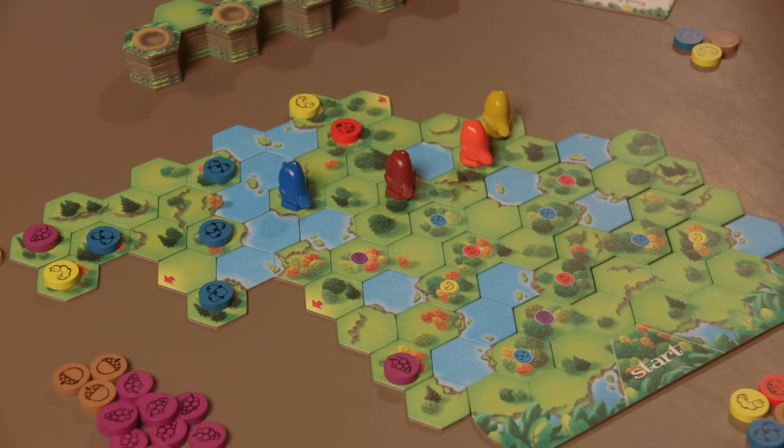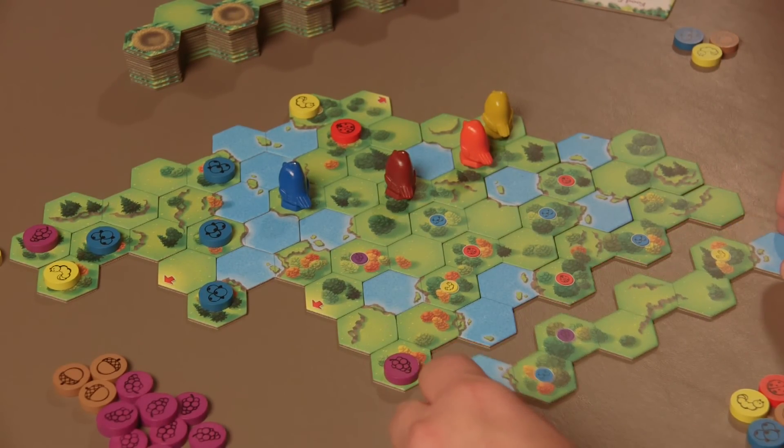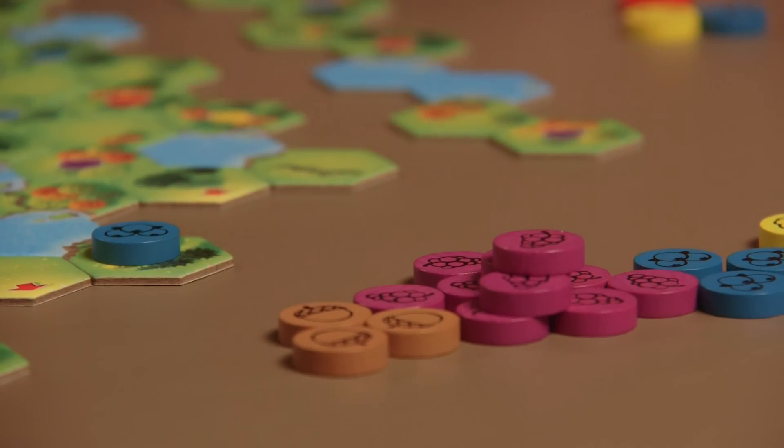All birds are also only able to see three tiles behind. Landscape tiles that are more than three spaces behind all the birds are removed from the game, and any unclaimed energy chips go back into the main supply.